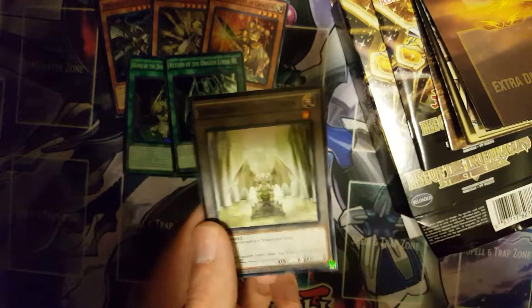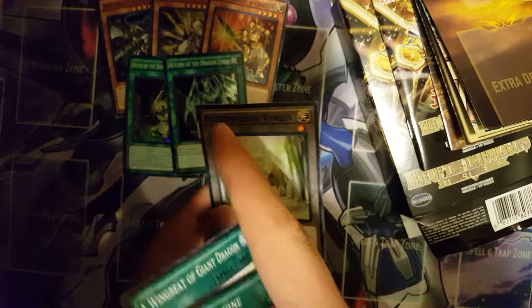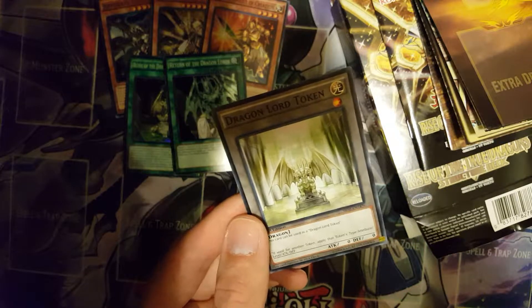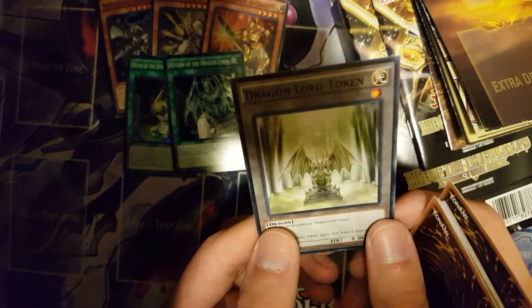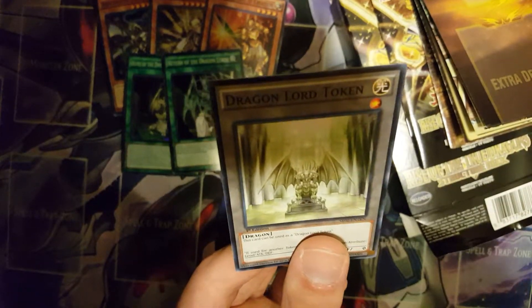Oh, this is a Dragon Souls — it's really cool. Dragon Lord token. I like how instead of just putting 'token' on it with no stars, they actually put a type on it. I really like this. I really like tokens. I'm glad they came out with their own token.